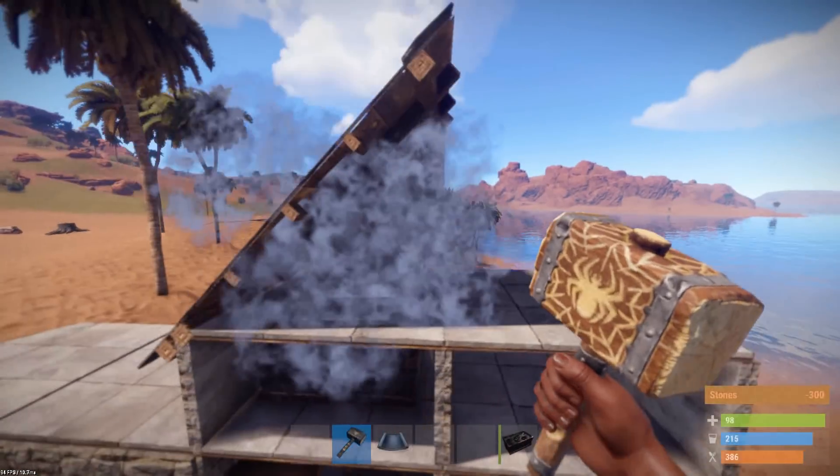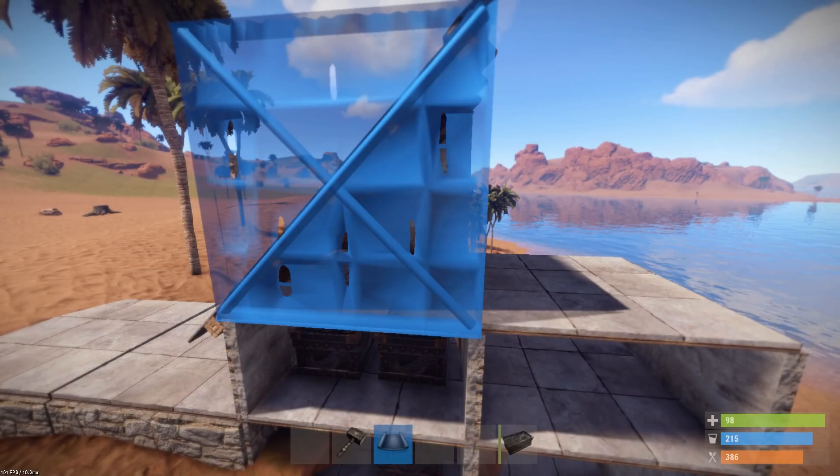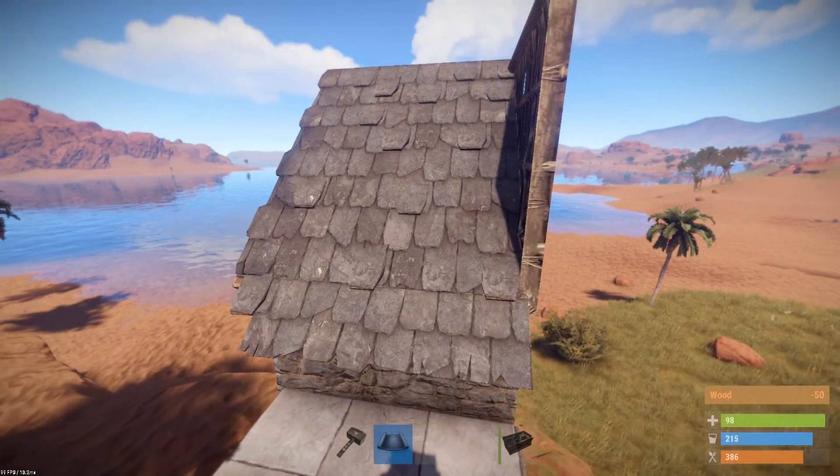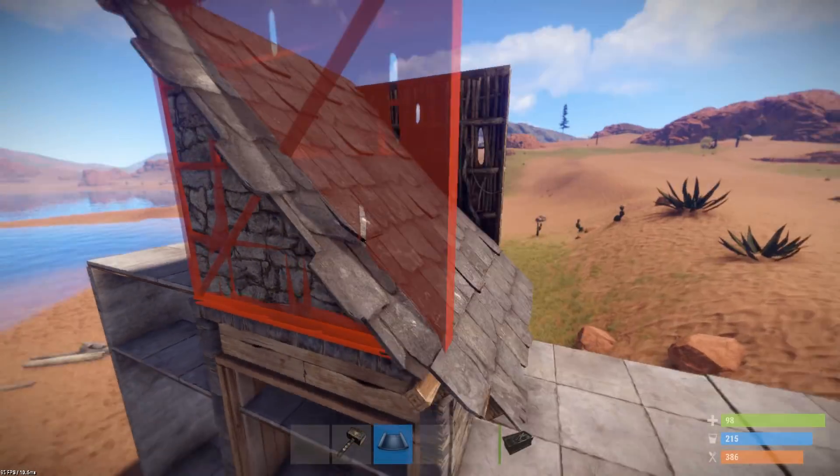You can't barricade a roof piece like you could before — it won't let you put it at the back. That piece now has its own socket.